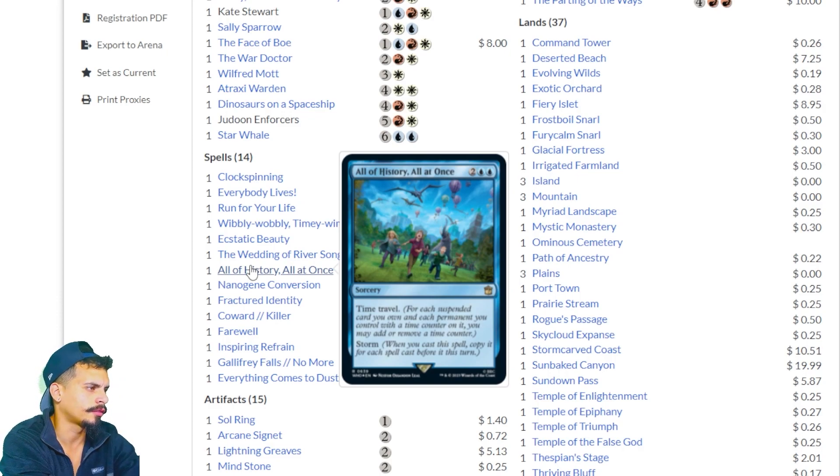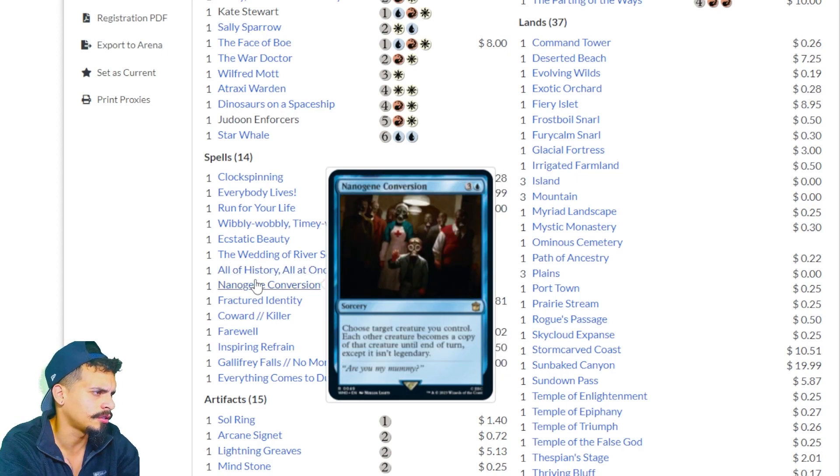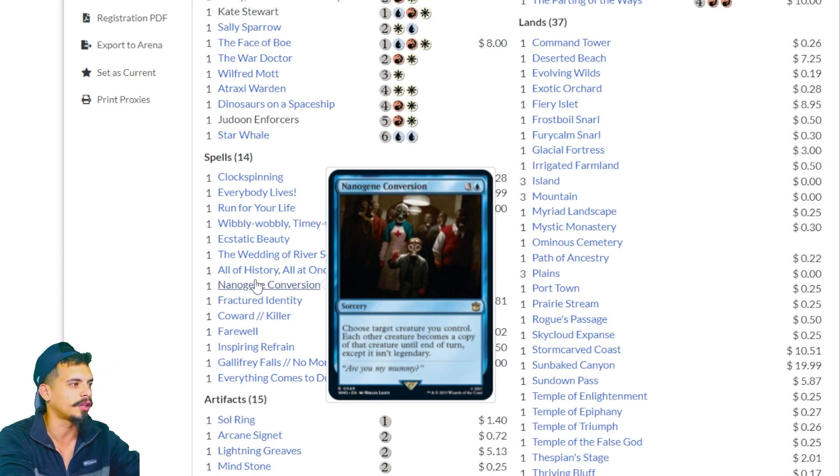All of History All at Once — time travel and storm. This card could probably end games. Nanogene Conversion — choose a target creature you control; each other creature becomes a copy of that creature until end of turn, except it isn't legendary. Every creature you control becomes a copy of a legendary creature. This is a fantastic card that goes into so many other Commander decks. Normally the legendary rule means you have to sacrifice copies, but with this card I can just have ten of them. Fractured Identity — exile a target non-land permanent; each other player creates a token that's a copy of it.